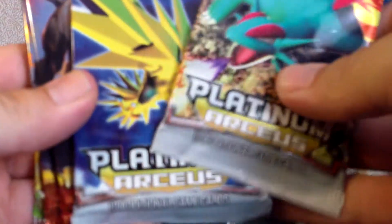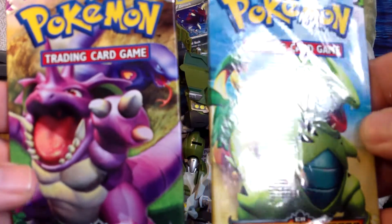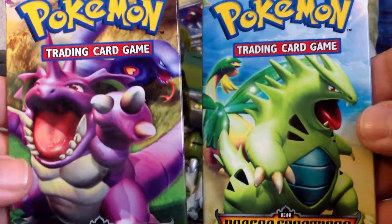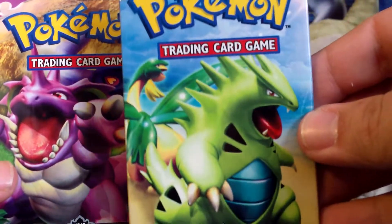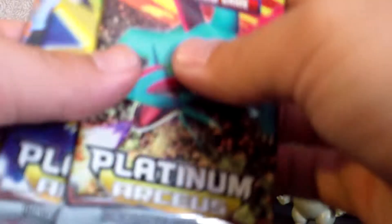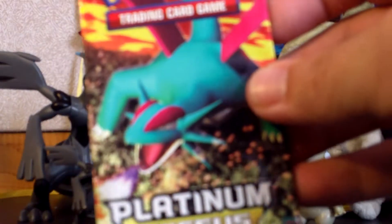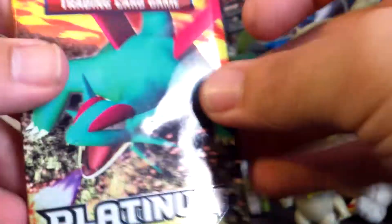Alright, so we have two Platinum Arceus packs, two Undaunted, and two Dragon Frontiers. This is the reason why I got this — because it's Dragon Frontiers, and I don't have this pack art, so I'm glad I got this one. But I do have this other pack art, and I'm hoping for some good stuff. I'm going to go Platinum Arceus, then Undaunted, and then Dragon Frontiers.